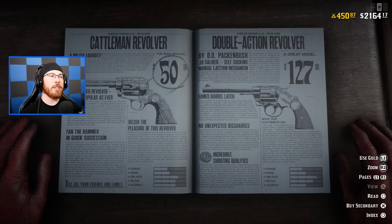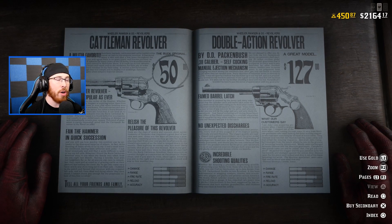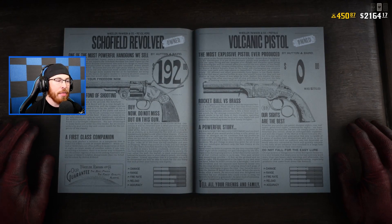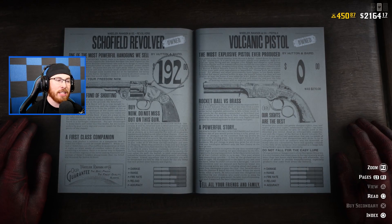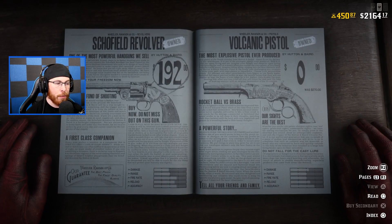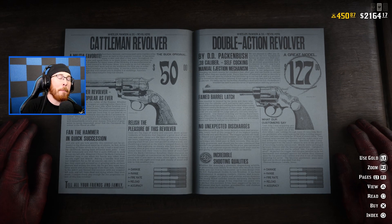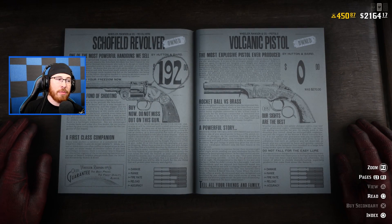Going back to the revolvers, the Double Action has a higher fire rate than both the Cattleman and the Schofield Revolver, but it has lower damage and less range. The Schofield actually has the same range as the Double Action but less accuracy. Personally I really like the Schofield Revolver just for the way it looks compared to the Cattleman.